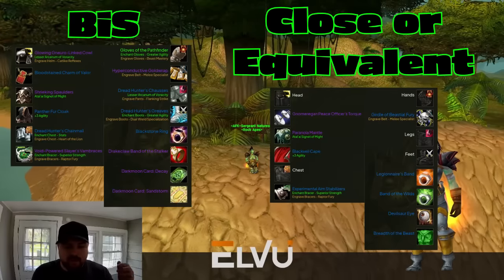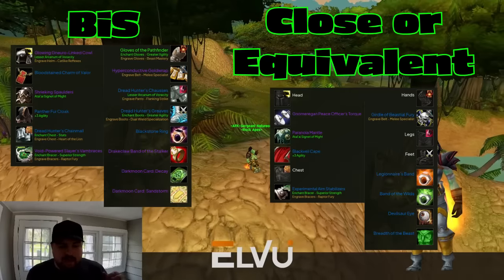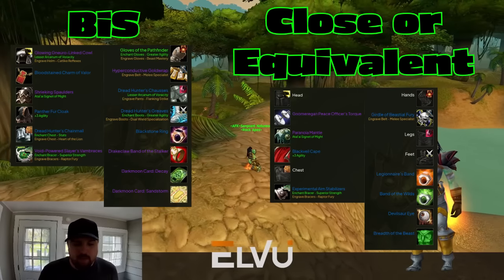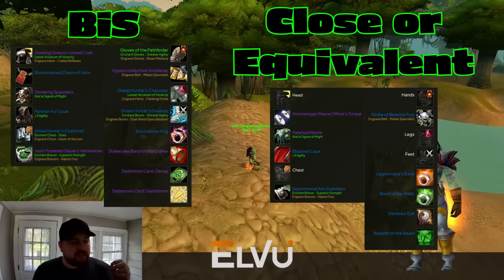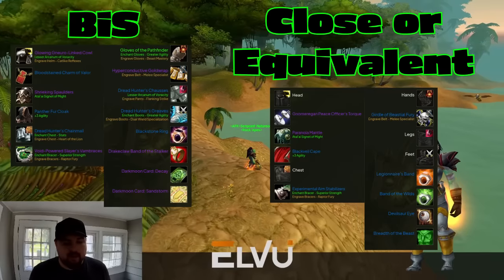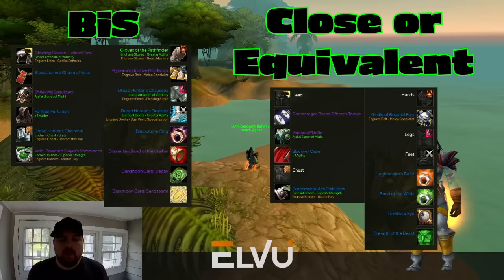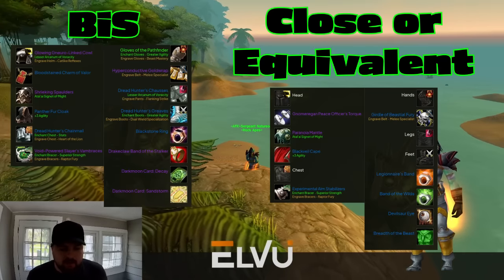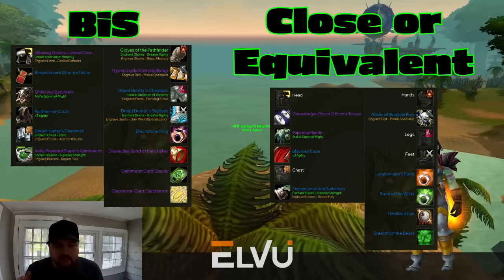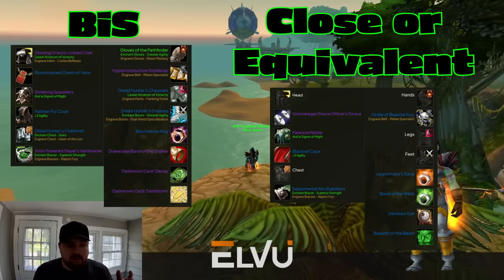The second build path is very similar, but if you picked up leatherworking or engineering, we'll sub those items in as needed. For leatherworking, grab the Glowing Neuralinked Cow — it's about 18 DPS over the second best in slot on the head slot. For shoulders, you can grab Shrieking Spaulders if you want to do both ranged and melee, since the proc works for both. Or grab Paranoia Mantle — it's about one or two more DPS, but the proc is limited to melee only. For engineering, grab Hyperconductive Gold Wraps if you need hit, or Girdle of the Bestial Fury if you don't. Void-Powered Slayer Vambraces are only one agility upgrade, but the on-use blocks fear for 15 seconds, which is huge on some encounters.